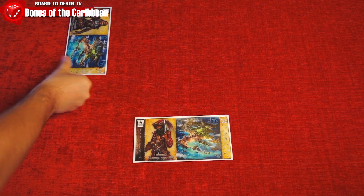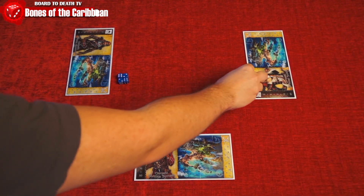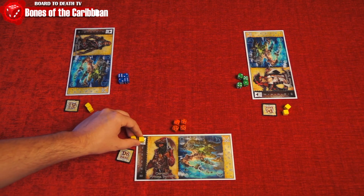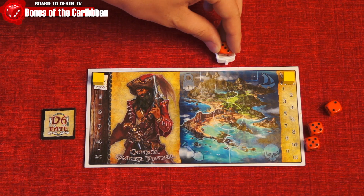To set up, each player will receive a pirate board, 4D6 of the same color to represent their ships, 2 yellow track markers, and 1 Galleon fate token. You will start with 0 reputation and 0 crew members. You also get 1 active raider ship with 3 strength placed above your board.